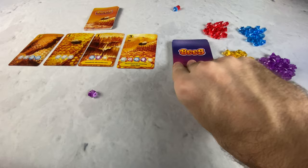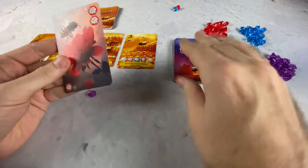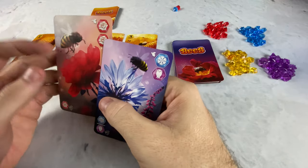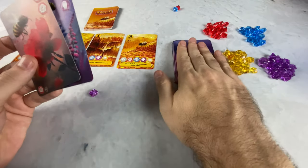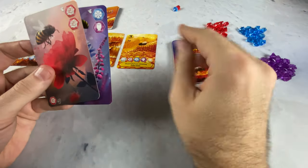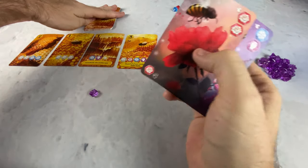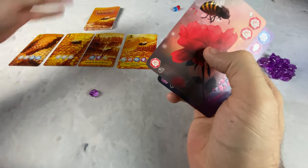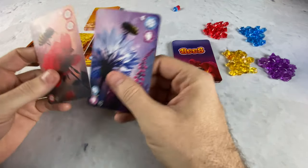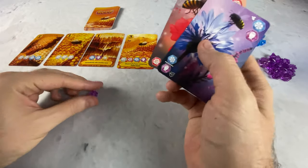Now, what I'm going to do is draw two cards from my gathering deck, and I will then be able to choose which one I want to use and which one I want to discard. If we ever run out of cards in the gathering deck, we'll just shuffle the discard and make a new deck. If we ever run out of cards here, everybody else gets one more turn, and then the game ends. Whoever has the most victory points at the end of the game wins.